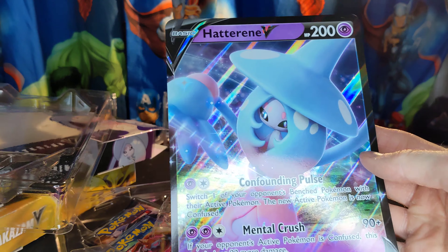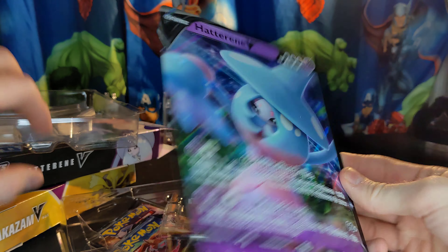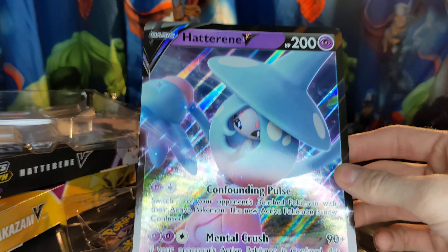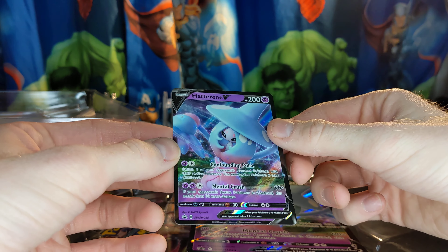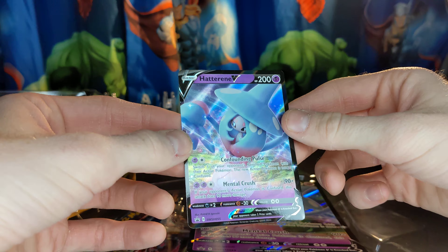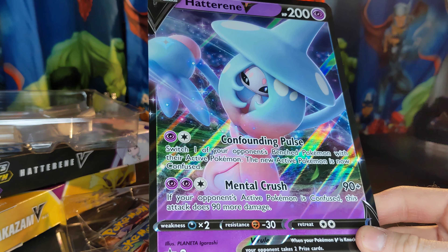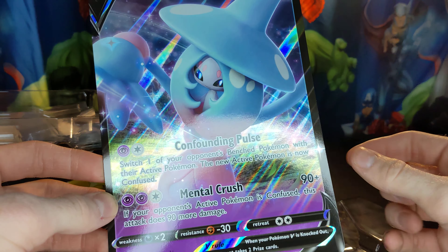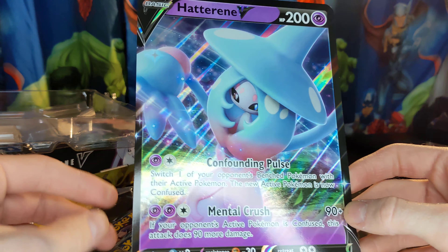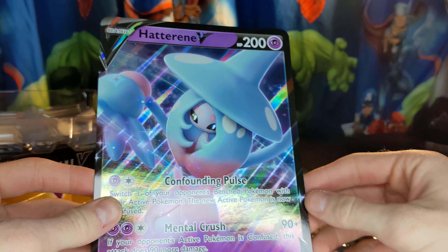It also comes with a large and regular-sized version of the Hatterene V card. Seems to be a full holo, which is pretty cool — they definitely didn't have that when I played Pokémon as a kid. I wonder if this is used in the game at all, similar to how you use the giant cards in Magic: The Gathering for your commander deck. If any of you know, comment below.